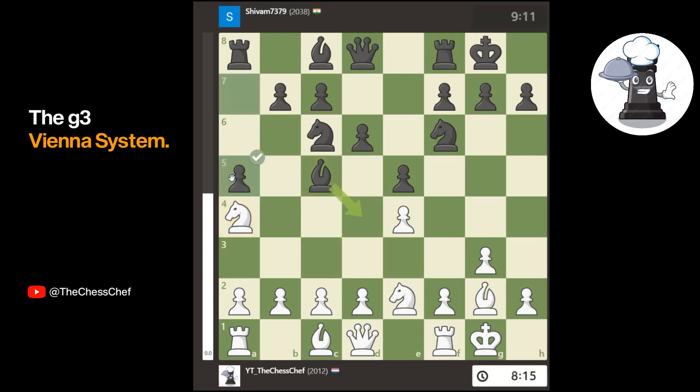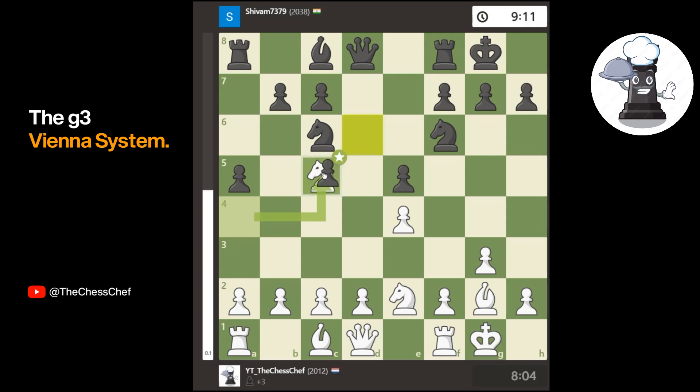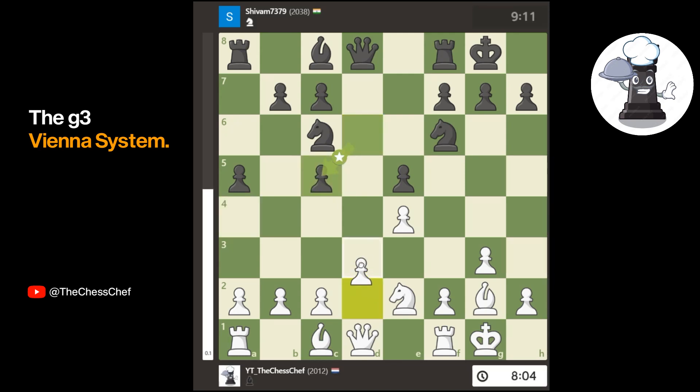He decides to play the move a5, which is a little bit strange — I wouldn't play it myself, I wouldn't even think of it. So I just get to take the bishop for free, and he takes back with the d pawn. I play the move d3, which is very important for the system — we want to support the e4 pawn and get ready to play the move f4.